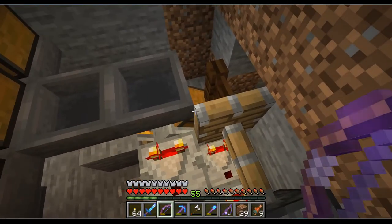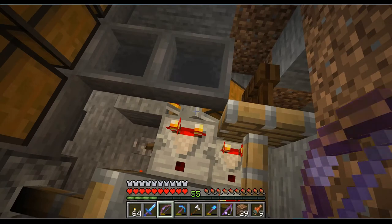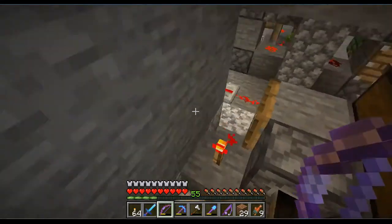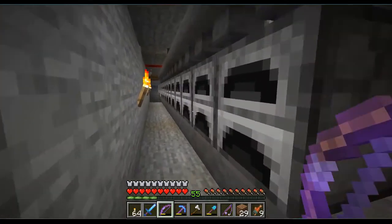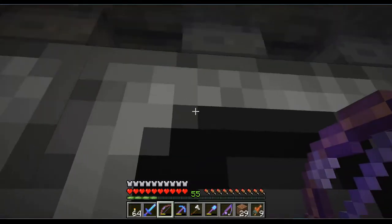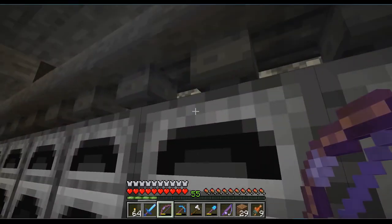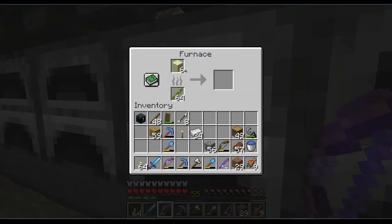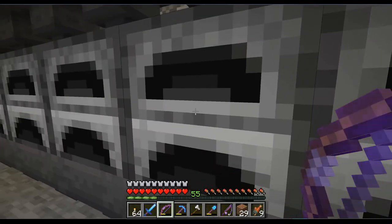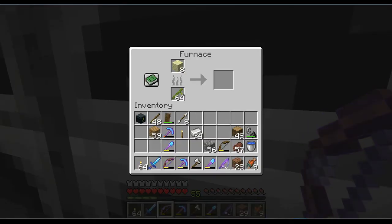Let's see how this works. This should be evenly distributed through the furnaces — and there it goes. But as the first furnaces are already supplied with bamboo, they should start smelting. Should they? Can we smelt end stone? I'm not so sure anymore.